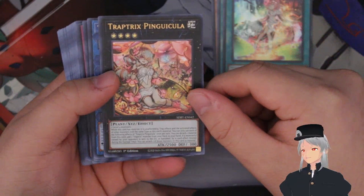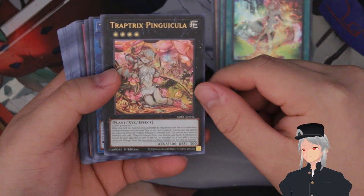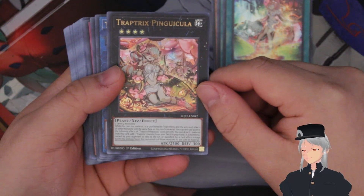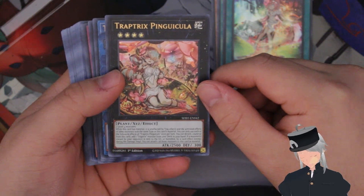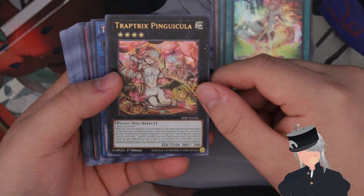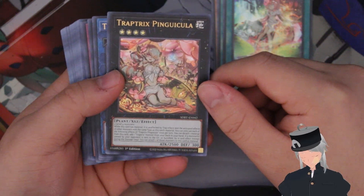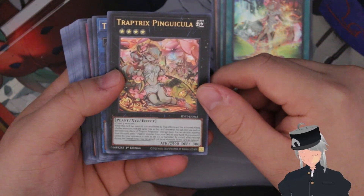Next up we have Trap Tricks Pingicula, which requires two level four monsters. While this card has material it is unaffected by trap effects, and if activated effects of other monsters of the same type as this card's material are activated, you can use the following effects once per turn: detach one material from this card to add one Trap Tricks monster from your deck to your hand, and if a monster your opponent controls is sent to the graveyard or banished by card effect you can attach one of those monsters as material.